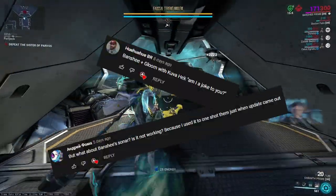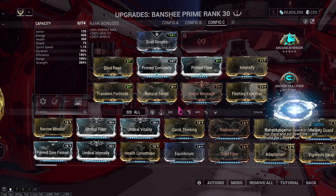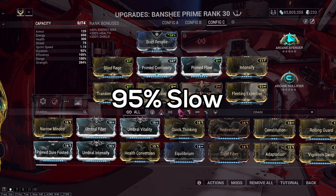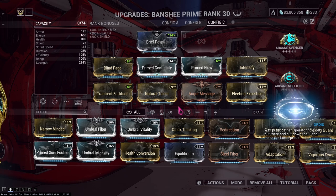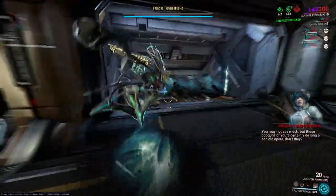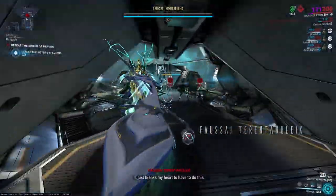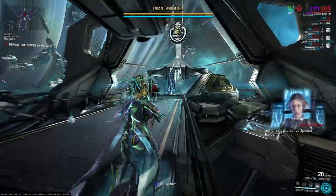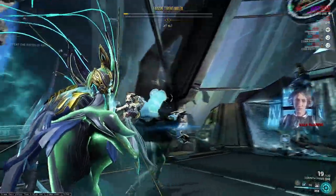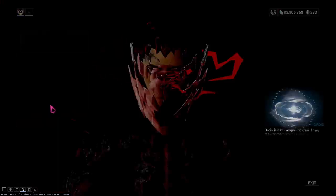The second build, which the community informed me of, is Banshee with Gloom infused onto the first ability. This build has the lowest strength of the three, but it reaches Gloom's slow cap at 95% and can still one shot level 5 Sisters of Parvos. When about 100 meters from your Sister, activate Gloom so it expands to max range by the time you arrive. Enter the room, activate your third ability, kill the two Spectres and Hound if required, spam your second ability, and shoot a weak spot to kill your Sister. Always prioritize weak spots on the head for maximum damage.